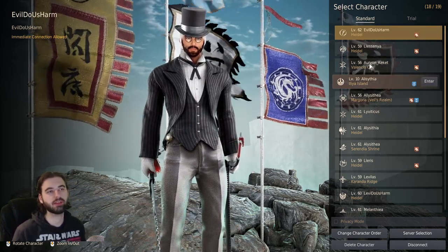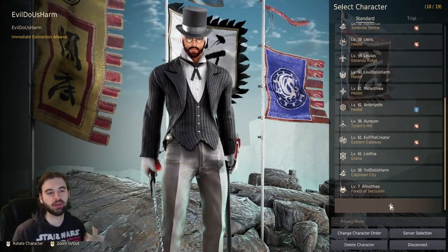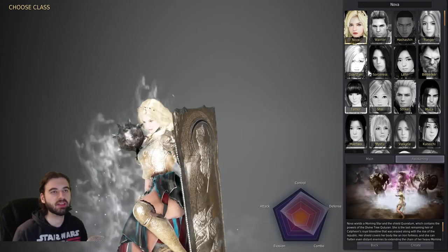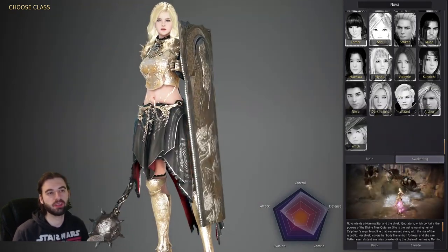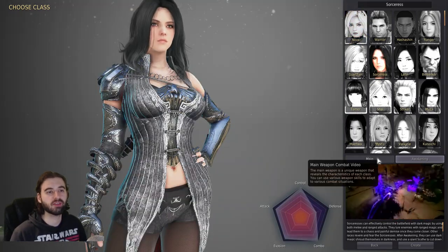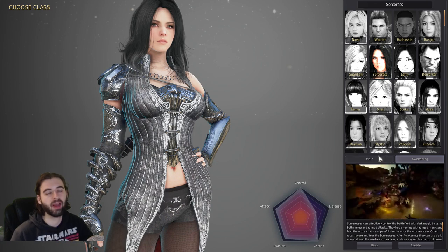When you first load into Black Desert, you aren't going to have any characters. You'll have to hit the plus button in the corner to make a character. Hit yes, and it'll bring you to the character selection interface. From here, you'll have to choose what class you want to play. There are a lot of options, and the super majority of classes have two weapon options available to you, so you have a ton of variety to pick from.